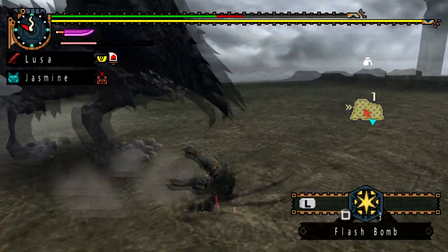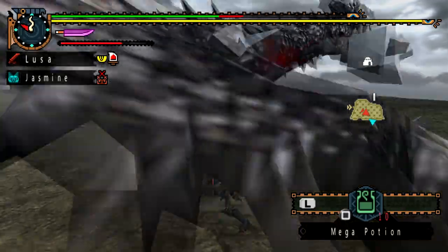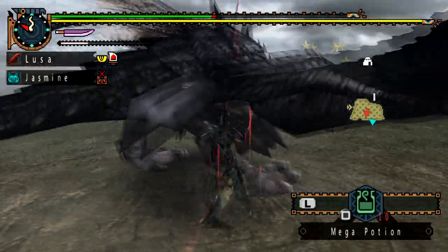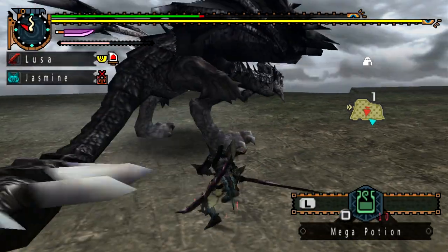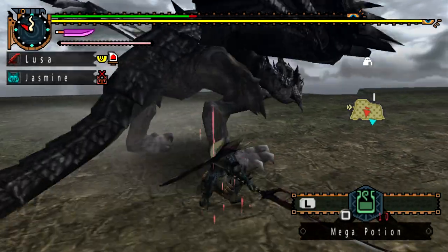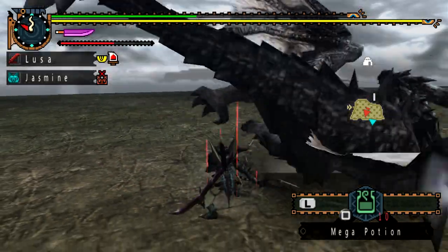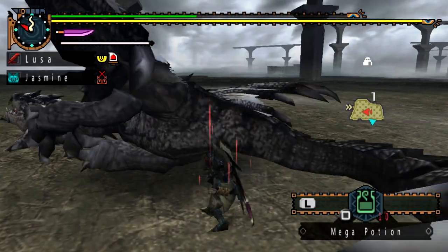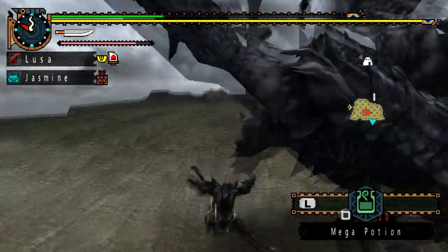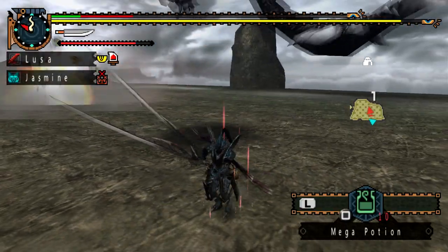That gets me to the weapon I'm using — I call it my bug katana. It is an incredibly sharp long sword and I'm using it primarily because of the next thing that makes the Silver Rathalos so different: its head is not the weak point for slashing weapons. In fact, the head is the last place you want to hit a Silver Rathalos with when using anything with a sharp edge.